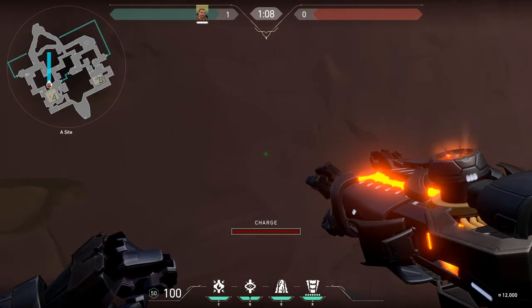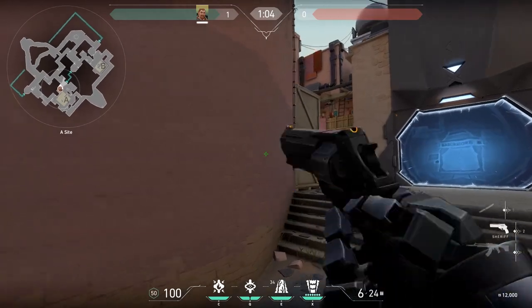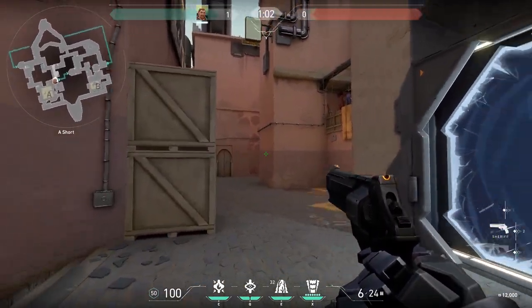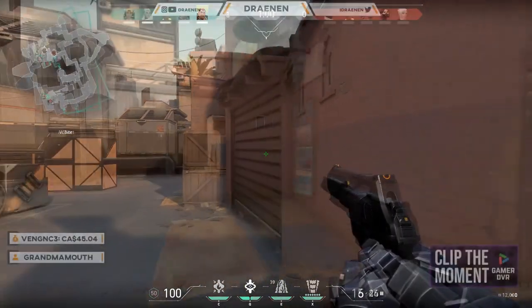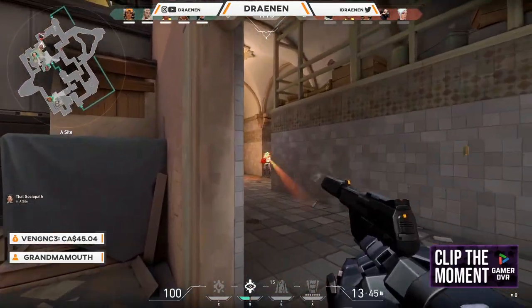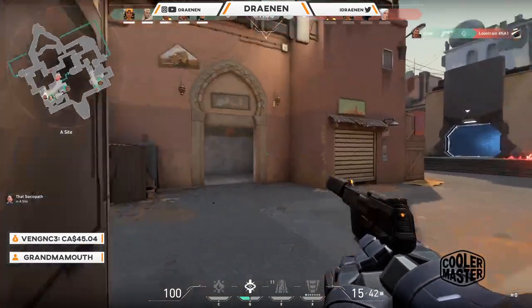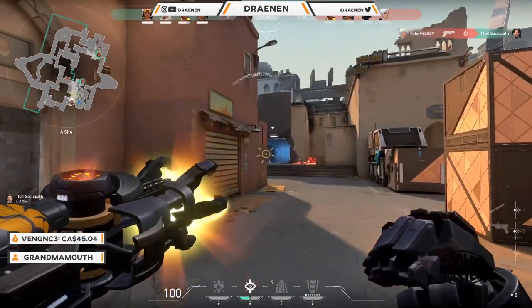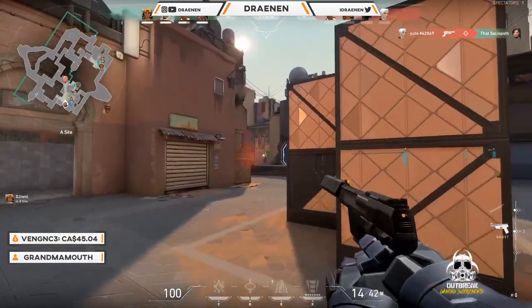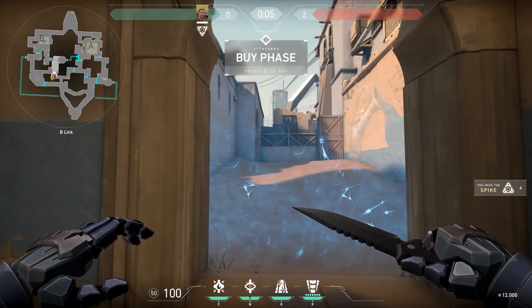You can see here I flashed through the crates — it's super helpful. There are two different sides you can do it from. You can also flash through the wall while standing here, or use a fault line to ruin their movement for the short A push. Just make sure you don't flash or concuss your teammates, and always call out when you're flashing or concussing so you don't end up hindering them.